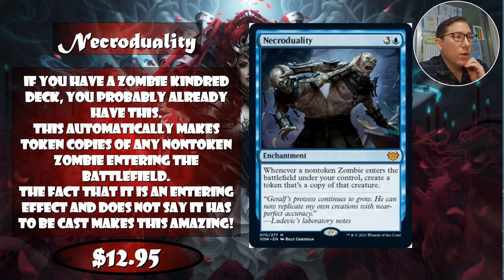Number three is Necro Duality — three and a blue for this enchantment. Zombie decks need this. Whenever a non-token zombie enters the battlefield under your control, you create a token that's a copy of that creature. Since zombies keep bouncing out of the graveyard, this generates an insane amount of value. If you've got a zombie deck with blue, you should probably already have this card. At $12.95, it's not bad for what it does.